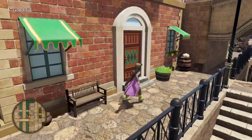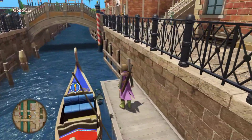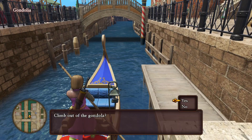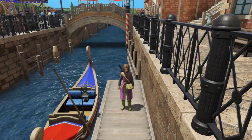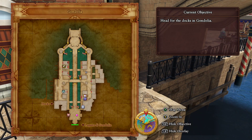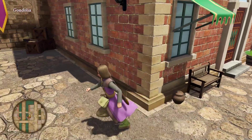Let's see what we got over here — anything in the shop? Nope. What's the boat for? Oh, we can actually use it. Gondola. Alright, let's see what else we can do on the map. That's probably a locked red door — oh, never mind.